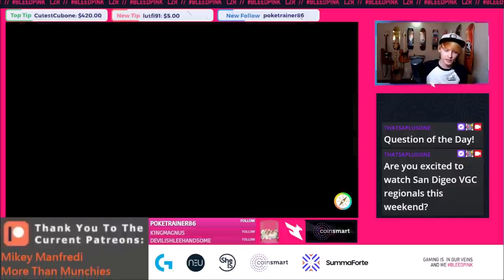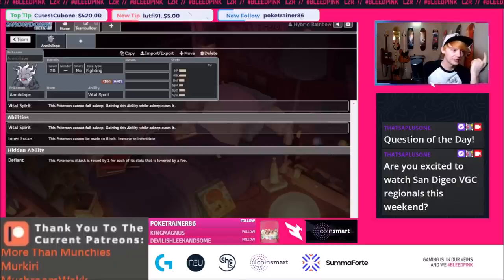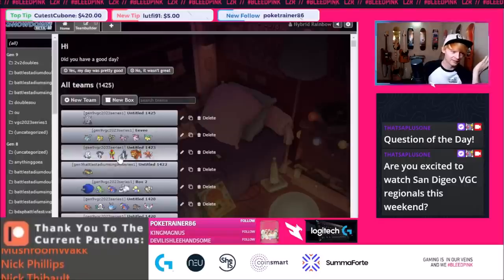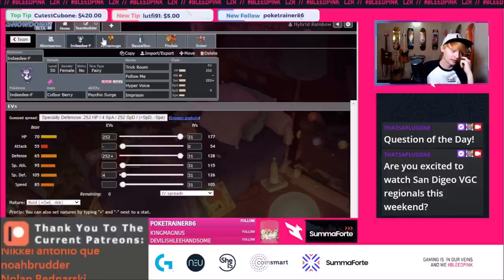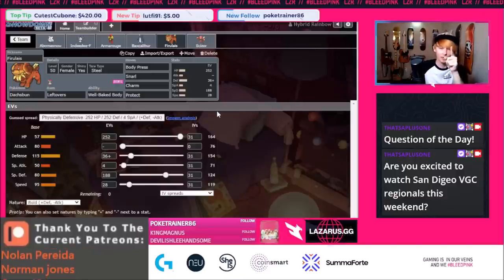I really think this team is good. We didn't get to use Dashpun that much, but when we did, I'm still a little frustrated — it totally should have been Vital Spirit Annihilape, that's my fault. I could have played more patiently. Let me know in the comments what ability you think Annihilape should commonly have at higher level. I think people are leaning more toward Vital Spirit. I like the way this team plays — very, very fun. Let's play one more game.